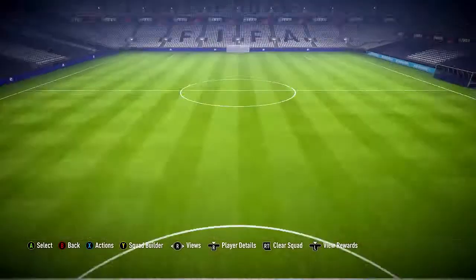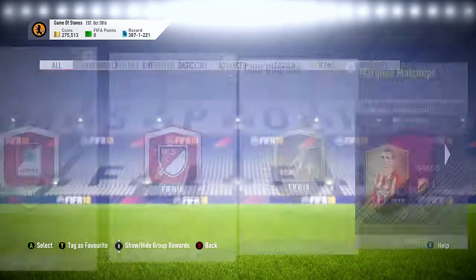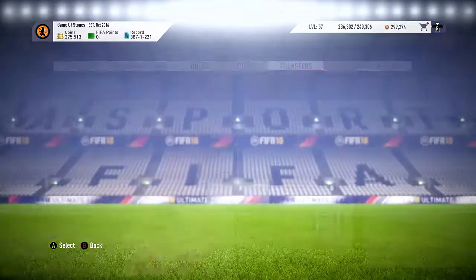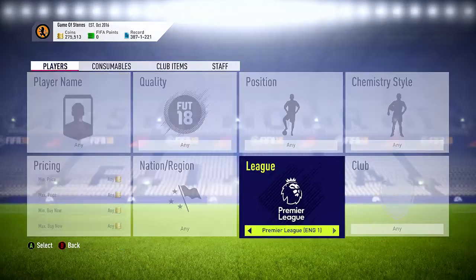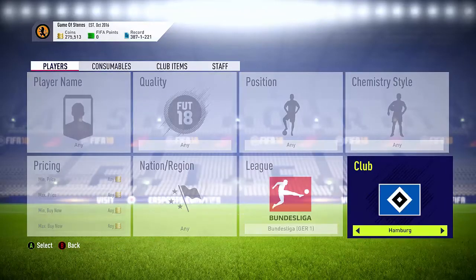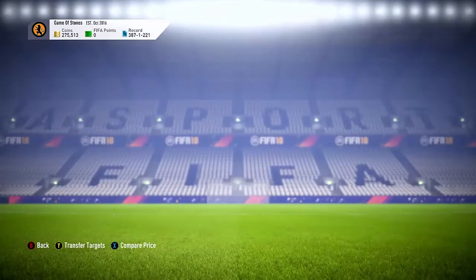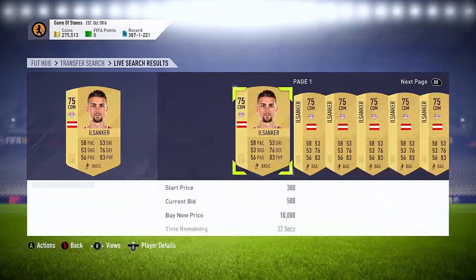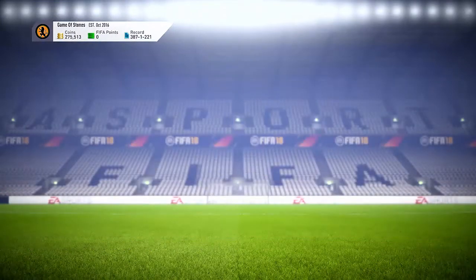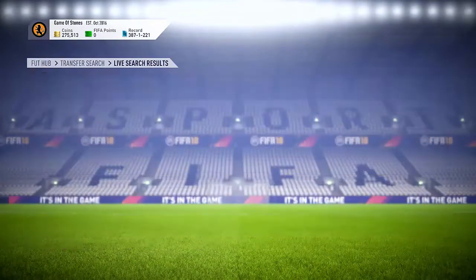You also have Gladbach and Leipzig. What you're going to do with this one is go to the Bundesliga, find Leipzig and Gladbach, and just snipe the players. Go to Gladbach, find the teams, snipe them, and once you've made enough coins from this you can do the SBCs pretty much free — like 700 to 800 coins. They're going for around 1K, just under — 900 is the average going rate for Leipzig players.